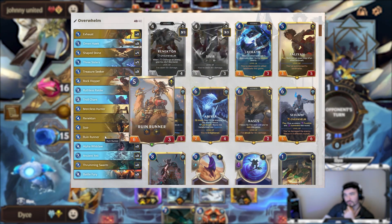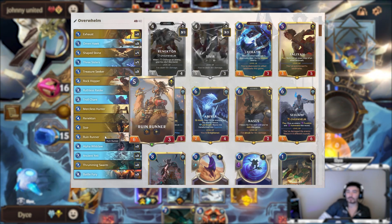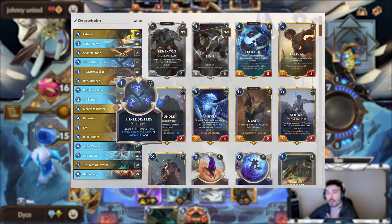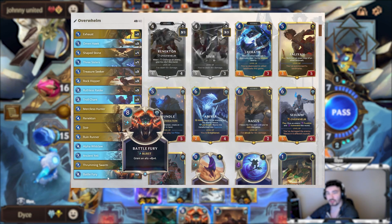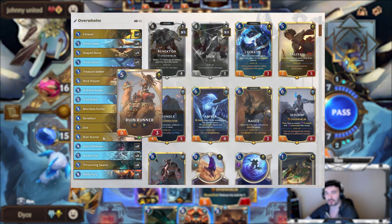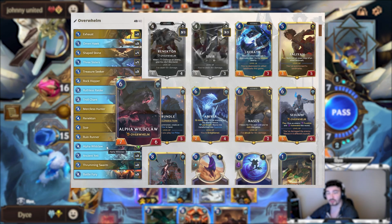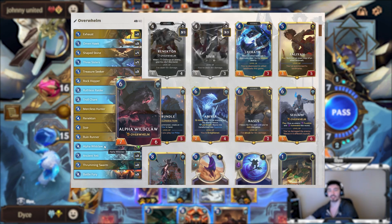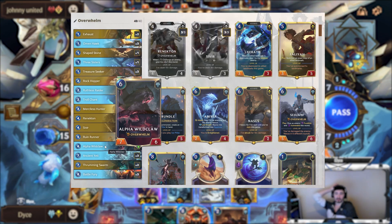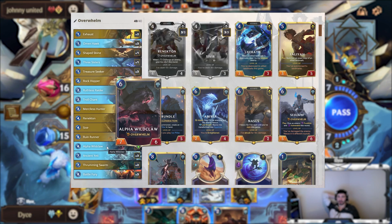Even though Ruin Runner was nerfed, this deck doesn't feel it as hard as some others would, because you have Troll Chant, possibly Three Sisters, Omenhawk buff, Shaped Stone, and Battle Furies to make this card still really good. Alpha Wireclaw is just a really good drop for turn six — 7 Overwhelm damage is really good. Because it has a 6-health stat line, it very rarely ever dies from one combat, so it's very likely you can strike with it again.